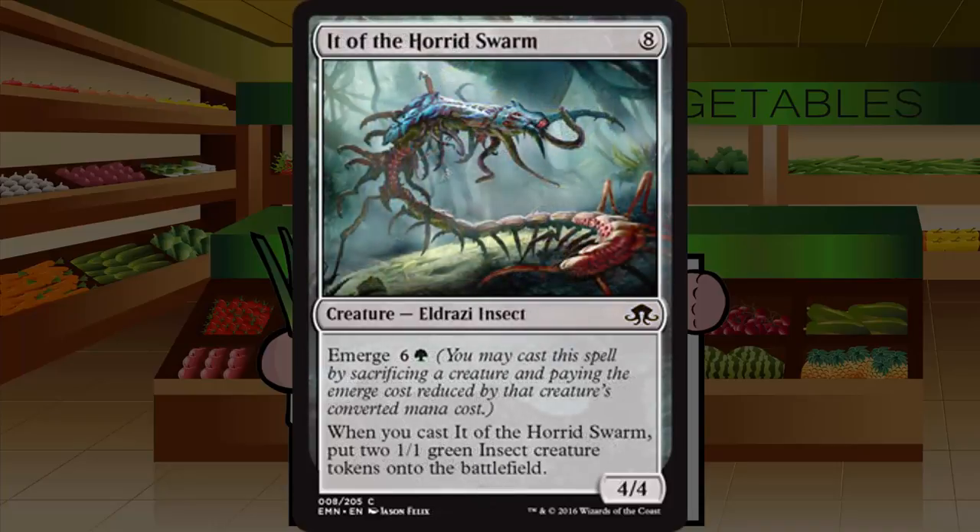It of the Horrid Swarm is an eight-mana Eldrazi Insect at common, a 4/4 with emerge six and a green. When you cast it, you put two 1/1 green insect tokens onto the battlefield — another seven-drop emerge creature. As a four or five drop via emerge, a 4/4 with two 1/1s is solid, though it's probably the weakest emerge creature in the set. More of a mid-to-late pack pickup — not everyone will want it, but if you're in the blue-green emerge deck, you should be happy to pick it up. Grade: C plus.